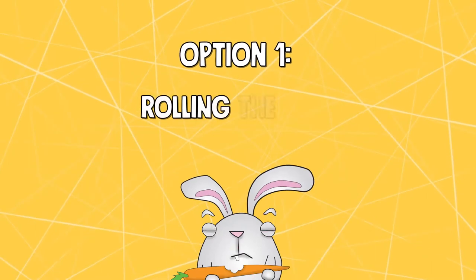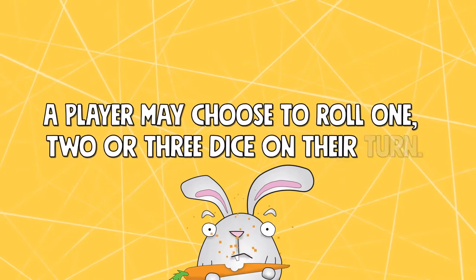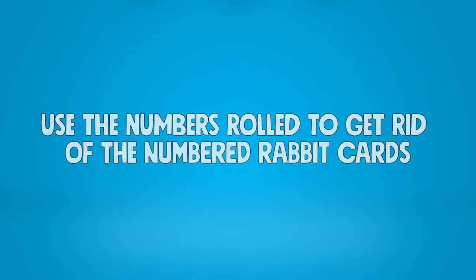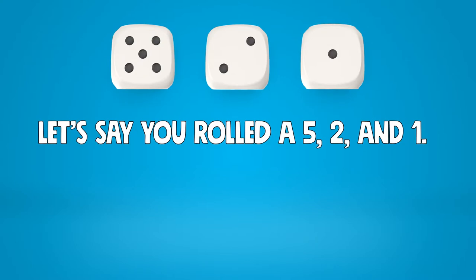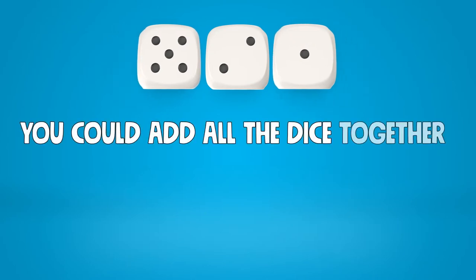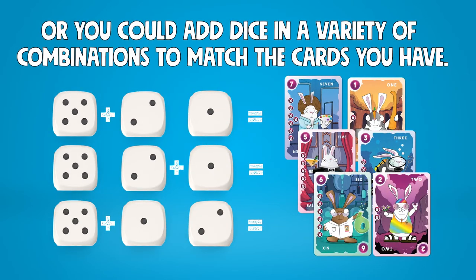Let's look at option 1: rolling the dice to get rid of some rabbits. A player may choose to roll one, two, or all three of the dice on their turn. They will then use the numbers rolled to get rid of the numbered rabbit cards in their hand. Let's say you choose to roll all three dice and roll a 5, a 2, and a 1. You could use all of the numbers on each individual die and toss cards 5, 2, and 1. You could add the numbers of all the dice together and toss an 8 card. Or you could use any combination of numbers on the dice to create the numbers that match the numbered rabbit cards you have in your hand.